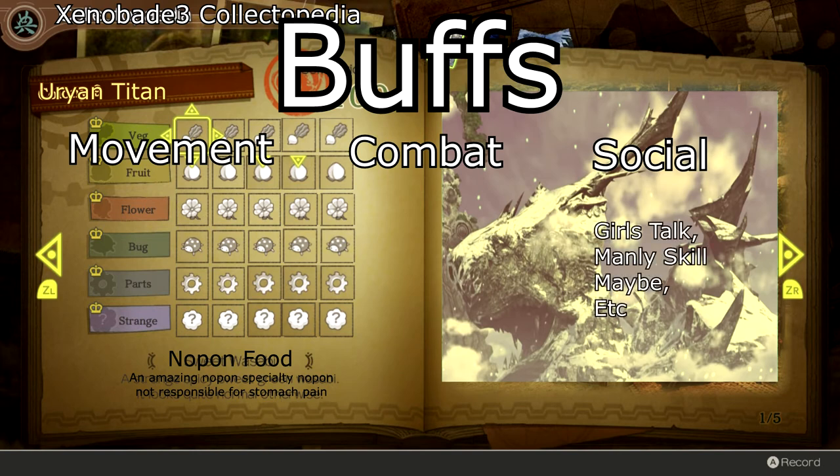You know how in Xenoblade 2 we had field skills? The social area is probably your field skills — things like the Girls Talk skill and the Manly skill, something like that from Xenoblade 2. You have those back in the form of social skills. Movement skills are also kind of part of the field skills but they can increase your movement speed as well — like the water ability that Aegis had in Torna. Things like that, just general abilities, will be in that section.